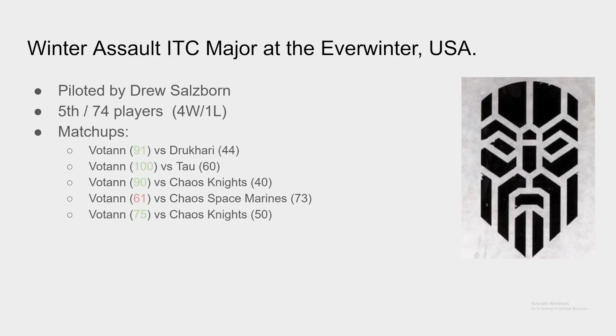For the last game, Voltan 75 to Chaos Knights 50. I wanted to mention that in both Chaos Knights matchups, you can grab fixed secondaries with good success because they're really elite and you're really fast. You just kill for Bring It Down, then drive your vehicles to the different quadrants of the table or to behind enemy lines, and you score some really nice points that way.